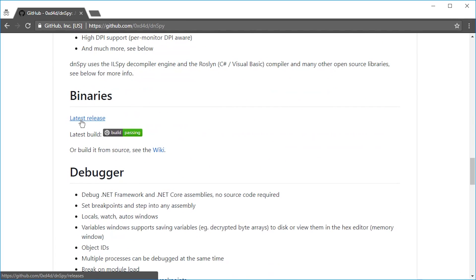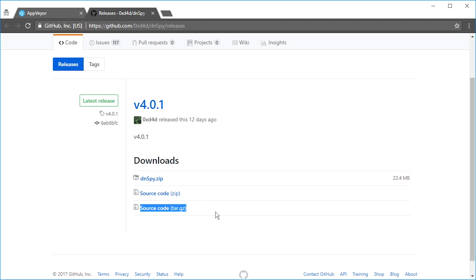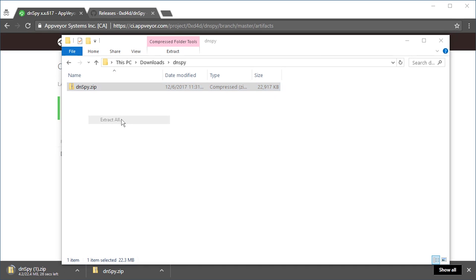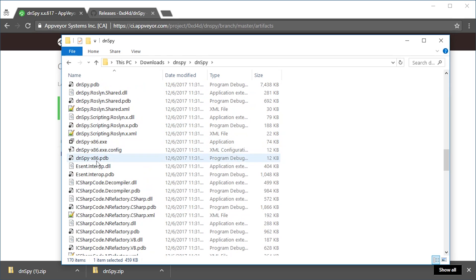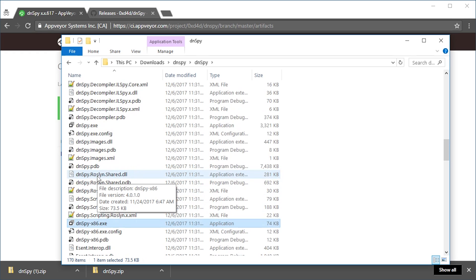To download dnSpy, go to the latest release. You can click one of these links — just do not download the source code. If you only see source code, go to the other link instead. If you see a zip file, just download it. Once you've downloaded the zip file, right-click it and Extract All. Go to the folder and find the file just called dnSpy — there are many files in there, it's a mess. You can use the x86 version if you have an older system, or just use dnSpy.exe. If you don't see file extensions, go to View > Options and disable 'Hide extensions for known file types.'